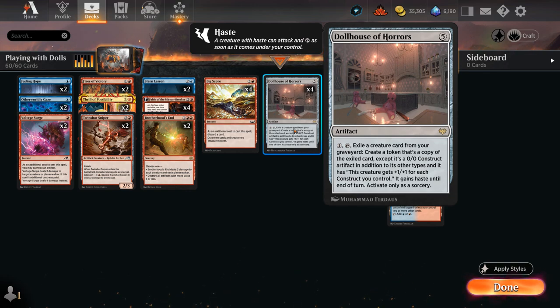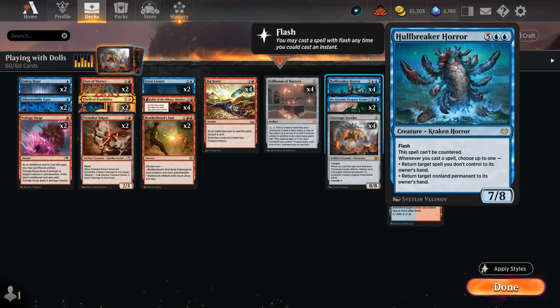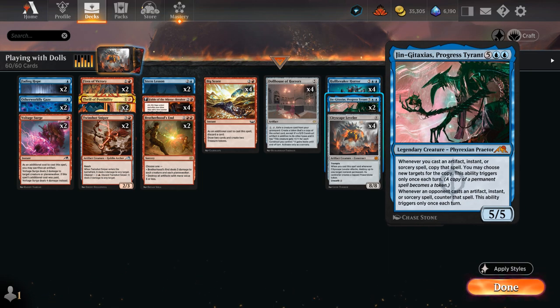Dollhouse is an interesting reanimation effect. The way we get the most out of Dollhouse is by bringing back creatures that benefit from casting other spells alongside them. Typically reanimation effects cost 4 or 5 mana and that's usually your entire turn — you're unable to cast another spell alongside it. With Dollhouse, even though the setup is more expensive, it allows you to reanimate a creature for just 1 mana, and in the case of Hullbreaker Horror and Gingitaxius, we can still cast spells afterwards to immediately get a ton of value.